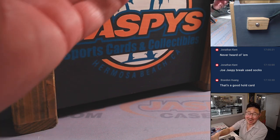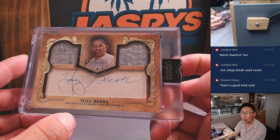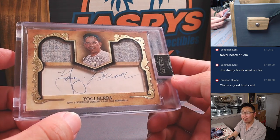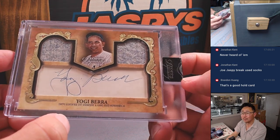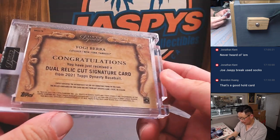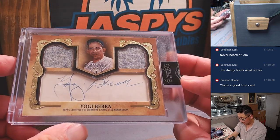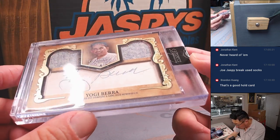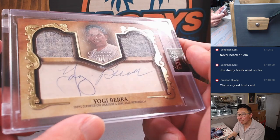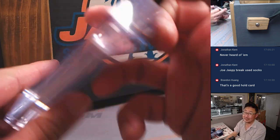This is also nice from Topps Dynasty Baseball — there's the Yogi Berra. Nice. That's got to be... yeah, there's the one of one right there. I was looking for the numbering. That's going to be awesome.